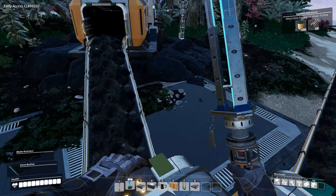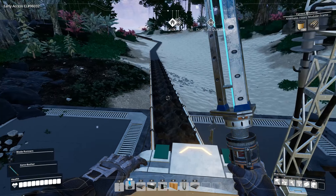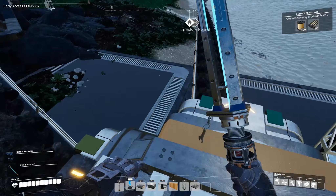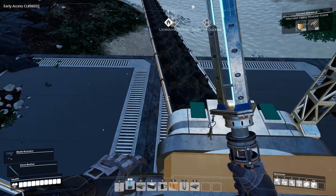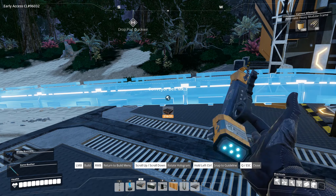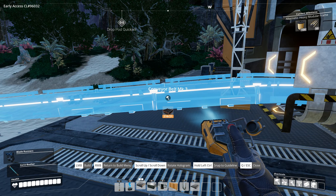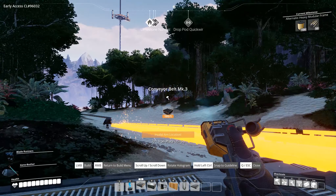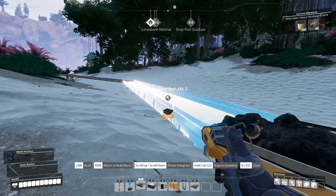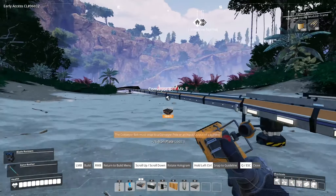We got a couple of comments from the previous episode saying there were some shortcuts. One is that we should be able to place splitters down without removing the belt first - I had a mixed try at doing that, it wasn't quite as easy as I thought it would be. But the other comment was that you can upgrade belts in-place without having to take them away and rebuild them. So if I click with this I should get an entirely new belt upgraded. And now this is tier 3.